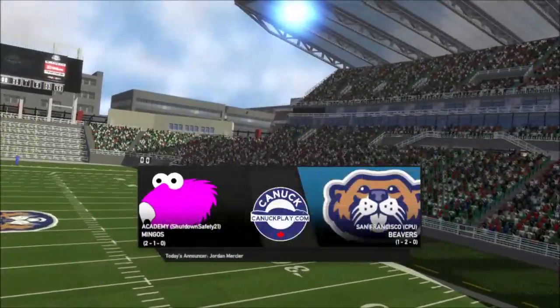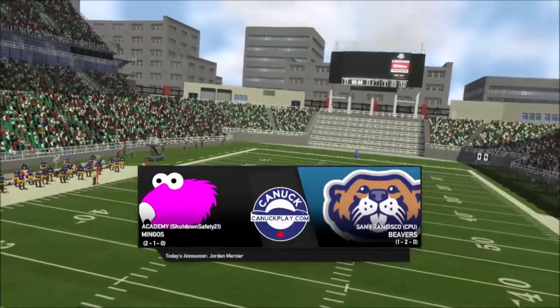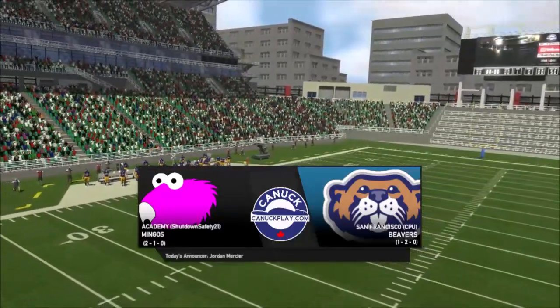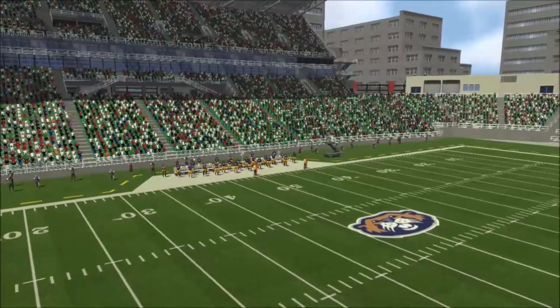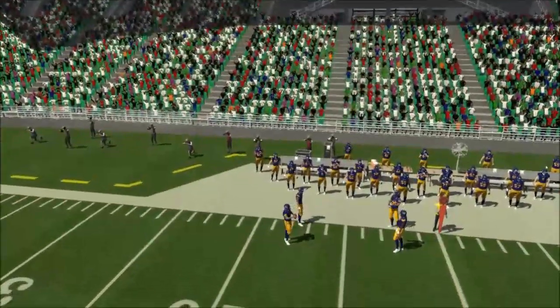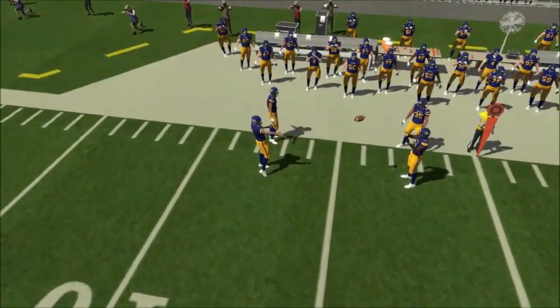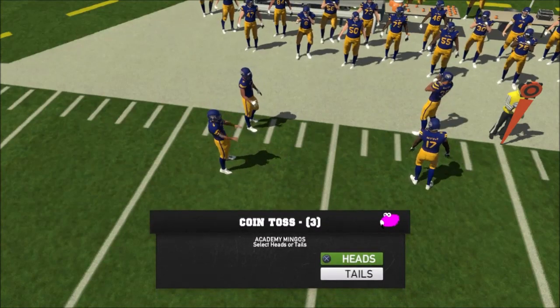What is going on guys, welcome back to commentary for you. Maximum Football dynasty mode - Maryland Academy Mingo is out to the San Francisco Beavers. We come off our big win last week; the Beavers are one and two, the home team at what I would refer to as 'the Dam.' I thought the Beavers would have a brown and tan uniform, but instead they opt for the blue and gold.